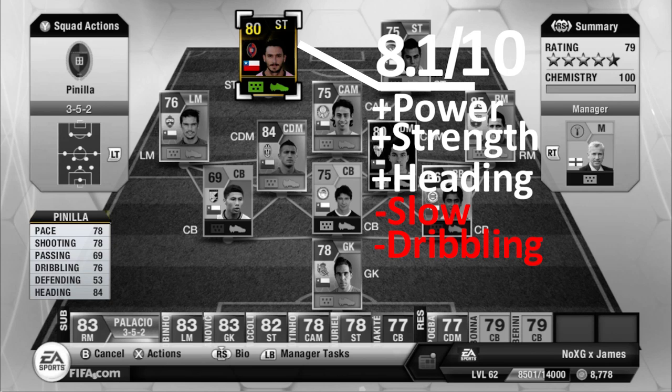I'm giving Pinella a rating of 8.1. I thought he was going to be absolutely abysmal but I was really surprised at how well he worked in that team and how many goals he scored. Good points: his shot power is absolutely amazing — I think it's 89 shot power. His strength — he is just an absolute beast — I think around 84 strength, and it definitely shows in-game.